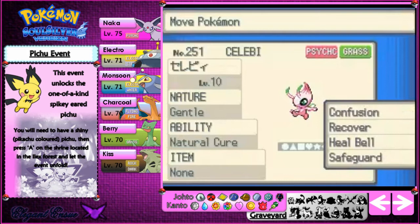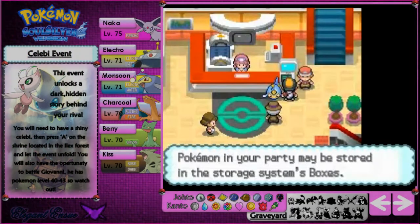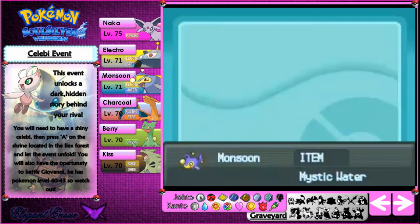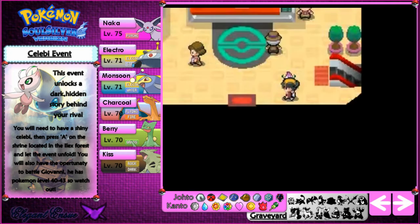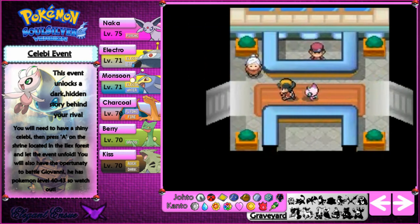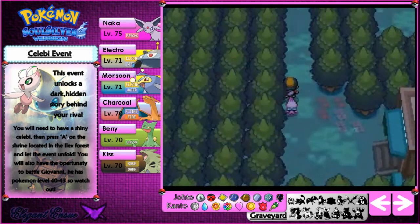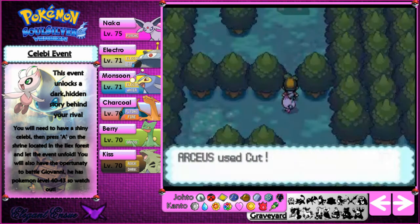Here's the shiny Celebi — I can't remember what event it was from, but it was a while ago. When you go into the Ilex Forest, an event will start. I'll put out my shiny Celebi first just to show it — it's named in Japanese. The only way to get it may have been in Japan, though it might also have been released in America. It's a weird cool blue-looking colour; it's a pinky-blue colour. It looks like it's got some filter over it.